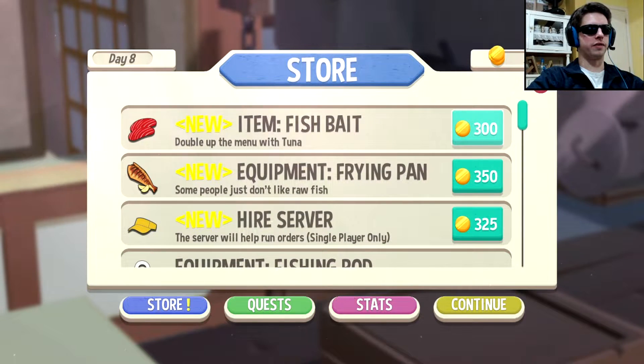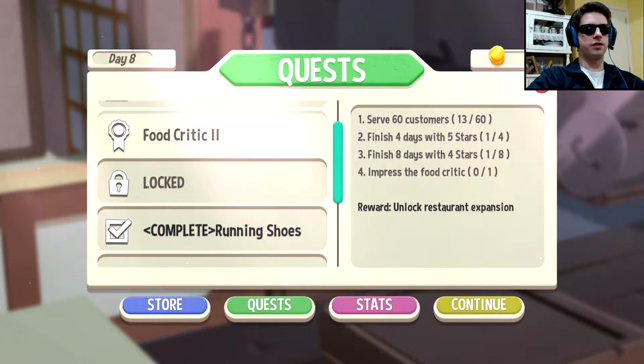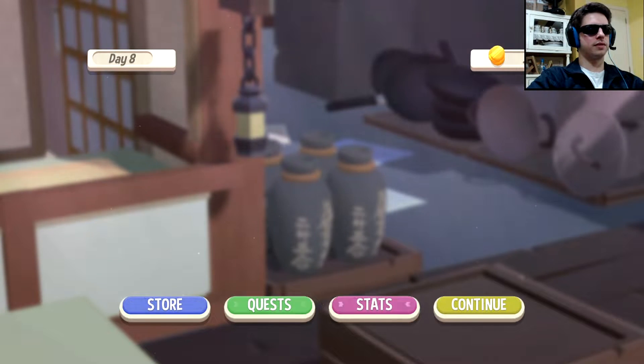Upgrades — a lot of upgrades. Server. It's gonna help a lot, but I'm not sure if I need it already. Does the quest say anything about any specific dish? No, it doesn't. So let's first buy the server, and then the next day we buy both of these. Let's go.